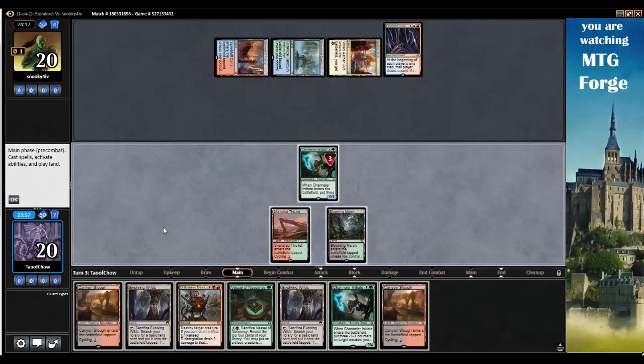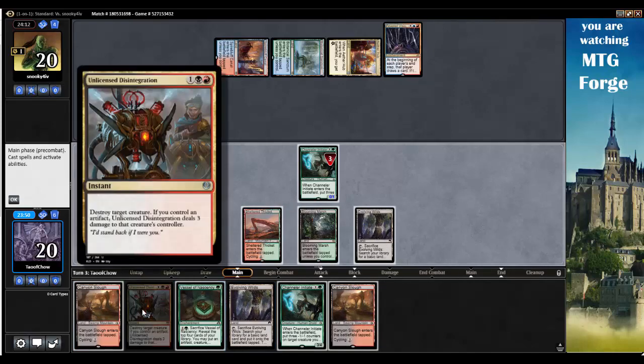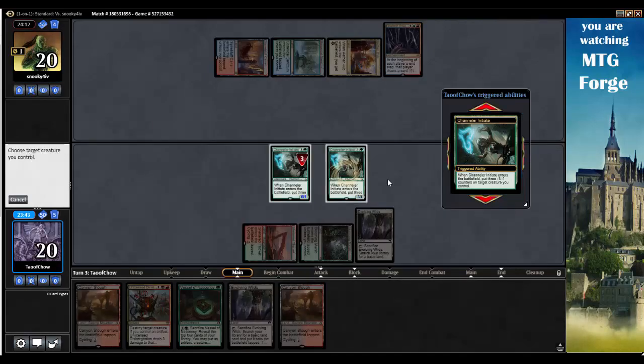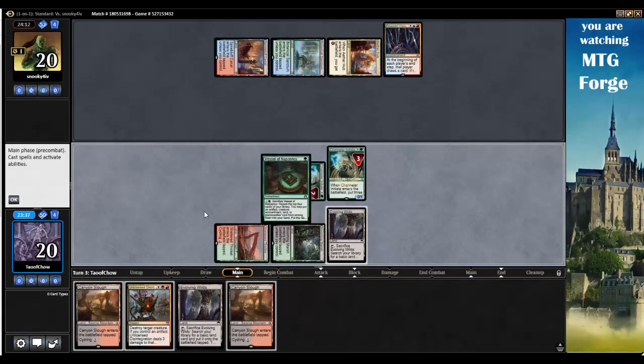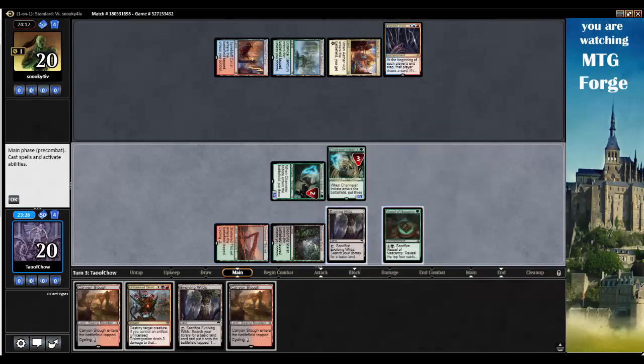Let's get an Evolving Wilds out. Destroy Target Creature — okay, that's too bad. Let's get another Channeler Initiate out. I'll put those counters on themselves, tap for a green, and get a Vessel of Nascency out. Reveal the top 4 cards of your library, put an Artifact, Creature, or land into your hand, the rest into your graveyard. We'll just run it like that.